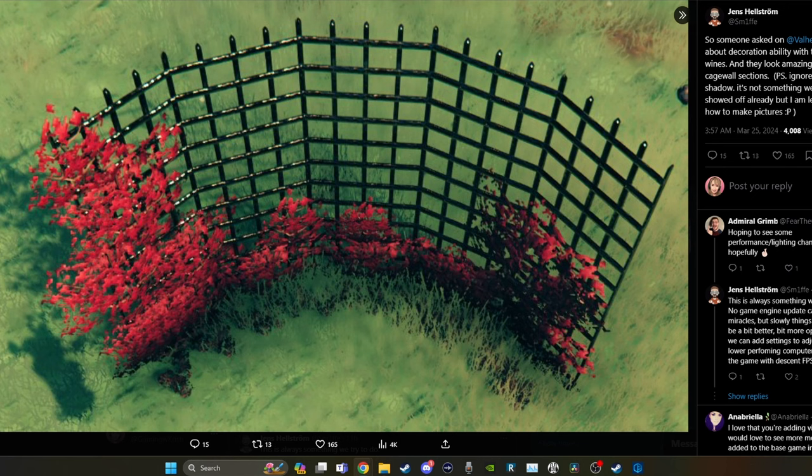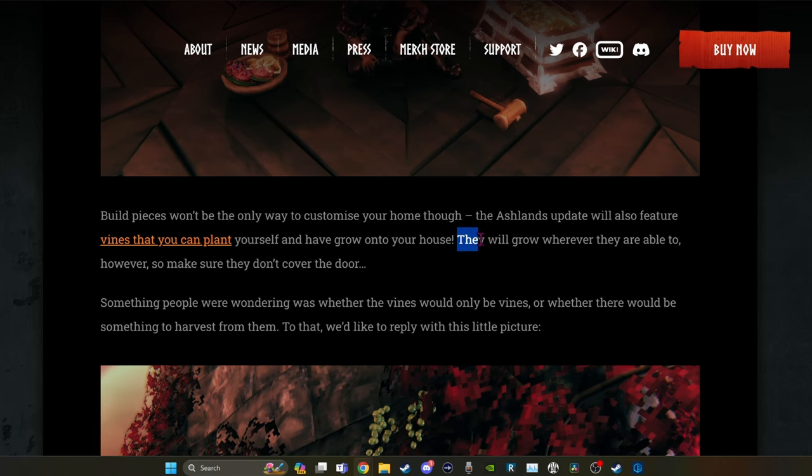Now, this picture looks like it was taken in the meadows, but I would not take that automatically to mean that they will grow in the meadows — certainly not that you would find them in the meadows, because this is a dev and they can put anything anywhere. So it's not guaranteed, but we have this mystery statement: they will grow wherever they are able to, however, so make sure you don't cover the door. My guess is that you have to get to the Ashlands to get them, but once you have them, they'll grow anywhere. And you will not be able to walk through them — I think that's the point of 'don't cover the door.' You could end up being stuck and have to hack them down.